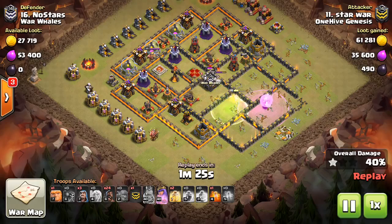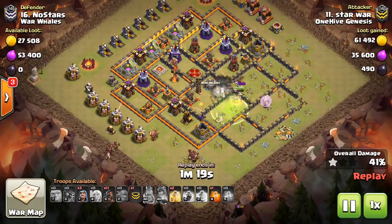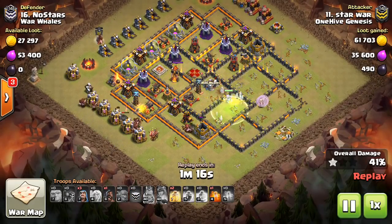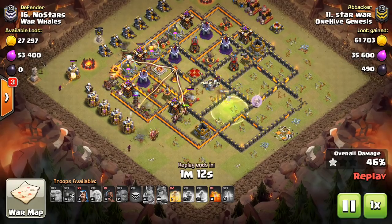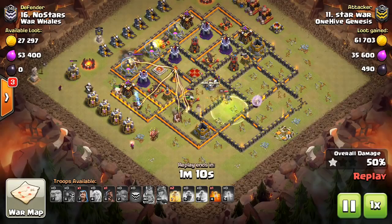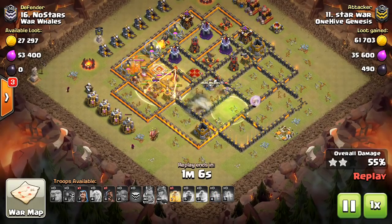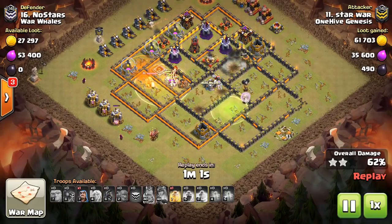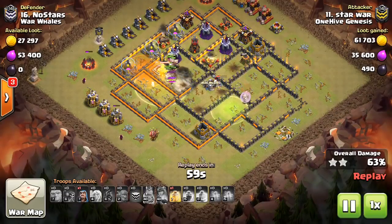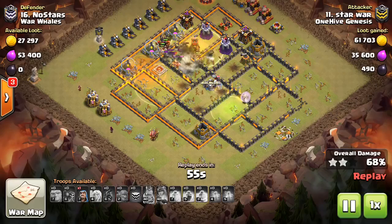This first attack by Star War — right away you notice this would not be possible if the Infernos, like they used to, blocked the heal. This queen charge would not have been possible. But because it doesn't, he's able to just basically jump his queen straight at the Inferno, get the defensive queen taken out, grab an Inferno, grab this core compartment — which is very important. In this video the main thing I want to stress is two important things you want to grab with your queen charge or your kill squad, whatever your non-hog part of your attack is. That is the defensive heroes.